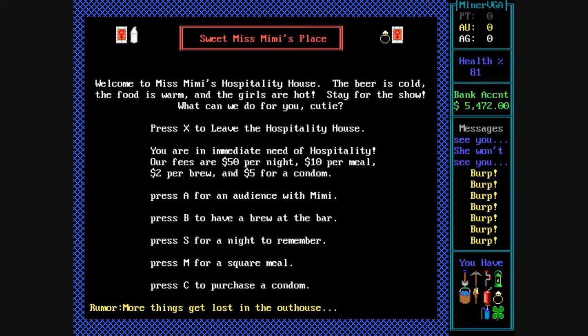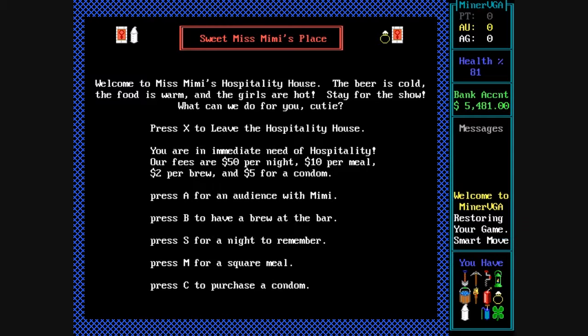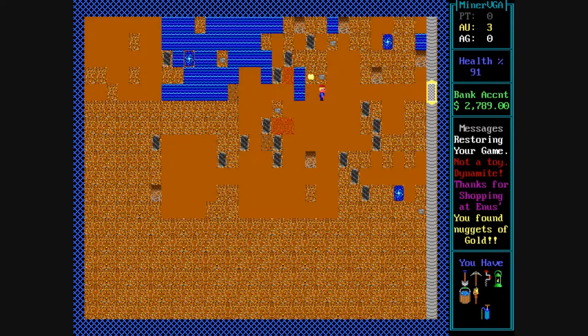Eventually you'll be able to enter Miss Mimi's place, which you can't for quite a while. There are some funny things you can do in here. You can have a brew at the bar and hear some rumors. You can stay for a night to remember, but if you're not wearing a condom you actually get venereal disease. So you can purchase a condom — incidentally, look at the icon in the bottom right, that's a weird looking condom. But then when you have a night to remember, you don't get a disease. And if you haven't met Mimi's requirements yet, she won't marry you when you try to meet with her.